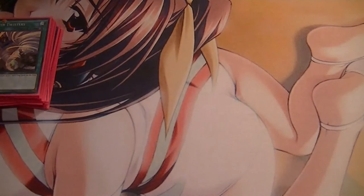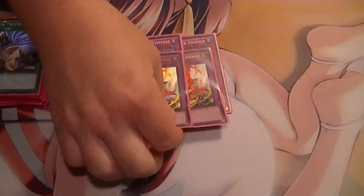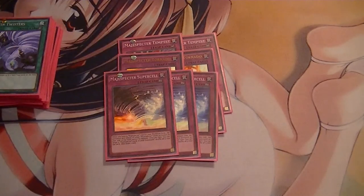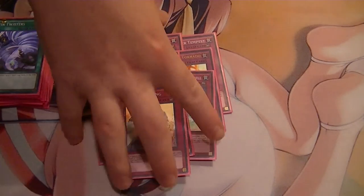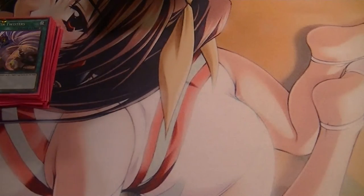For Traps: two Tempest, two Tornado, three Cell, and one Warning. The reason is because you can recycle pretty much everything with Supercell.